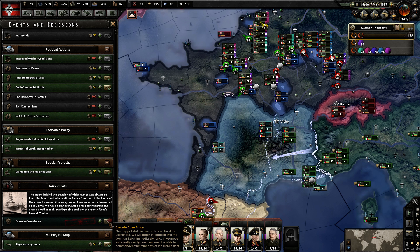Hello and welcome back, my name is Fish, and I'd like to do a short video on an event and decision that you get while playing Germany called Case Anton. Case Anton you're able to get after you invade France and you establish Vichy France. Case Anton basically simulates the incorporation of Vichy France into the Greater German Reich.